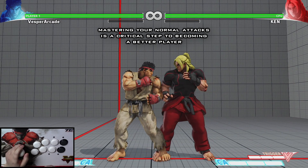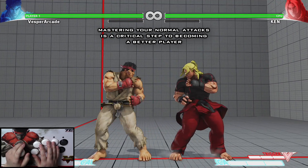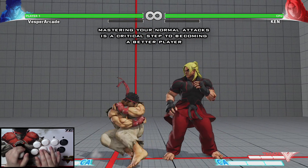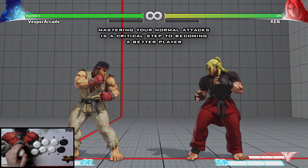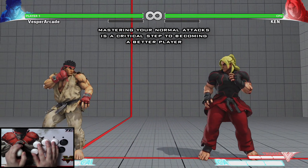For example, you wouldn't want to use Ryu's crouching hard kick at point blank range since the move is quite slow and can be punished if blocked — crouching light punch is better suited in this situation because it's faster and safe when blocked. Another example is that although Ryu's crouching medium kick hits low and has decent range, it might be better sometimes to use standing medium kick instead because it has even more range and dodges low-hitting attacks since Ryu raises one of his legs.